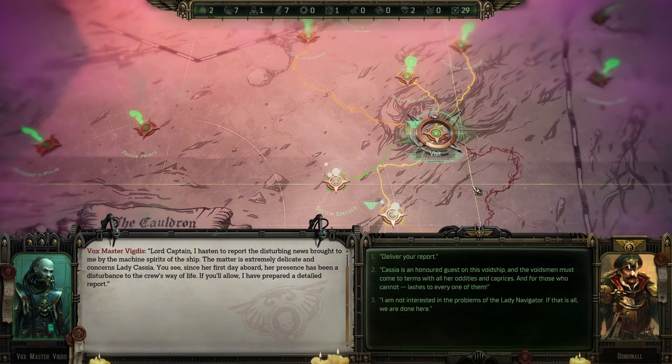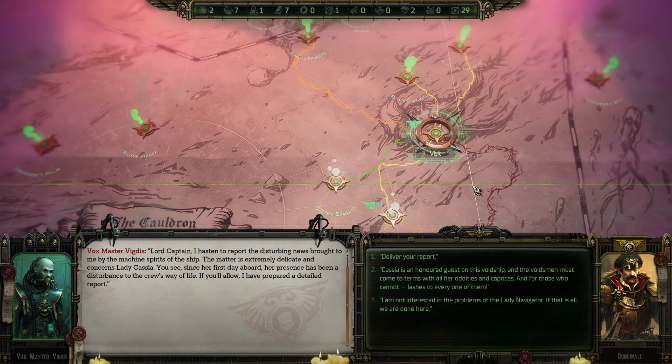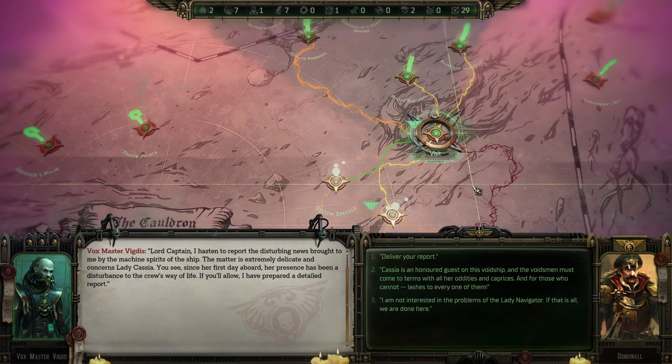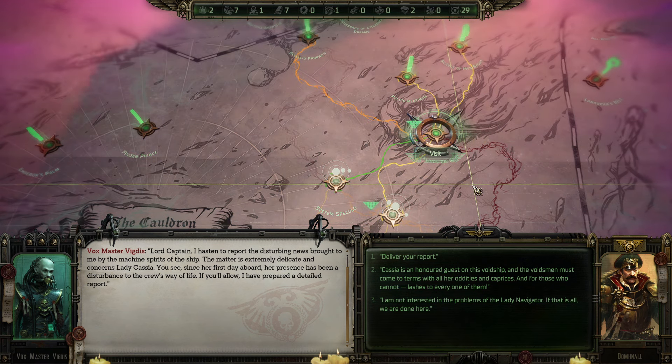Lord Captain, I ask to report the disturbing news brought to me by the machine spirits of the ship. The matter is extremely delicate and concerns Lady Cassia. Since her first day aboard, her presence has been a disturbance to the crew's way of life. I've prepared a detailed report.